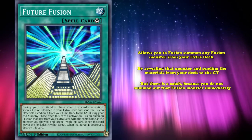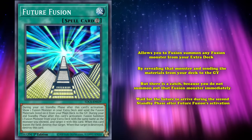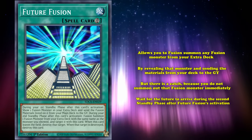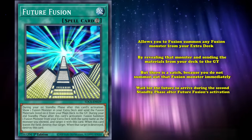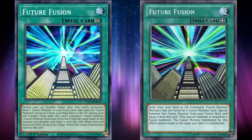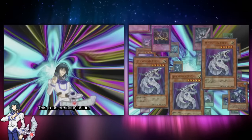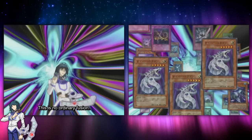But there's a catch, because you don't summon the fusion materials immediately. Instead you have to wait for the future to arrive during the second standby phase after Future Fusion's activation. The version that Zane initially used actually summoned out fusion monsters immediately, which made it a busted part of his arsenal, as it allowed him to fusion summon cards like Cyber Twin Dragon and Cyber End Dragon with just a single card.